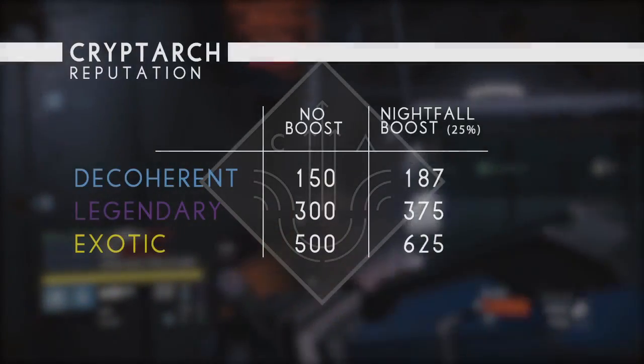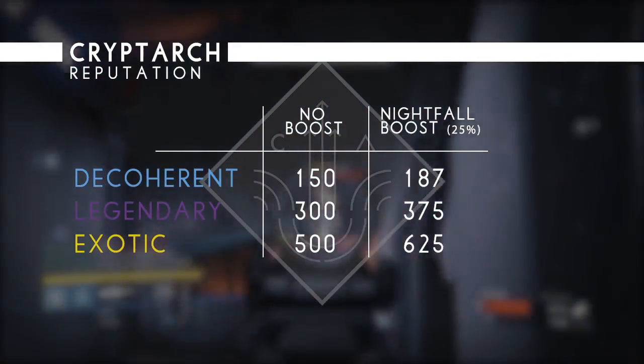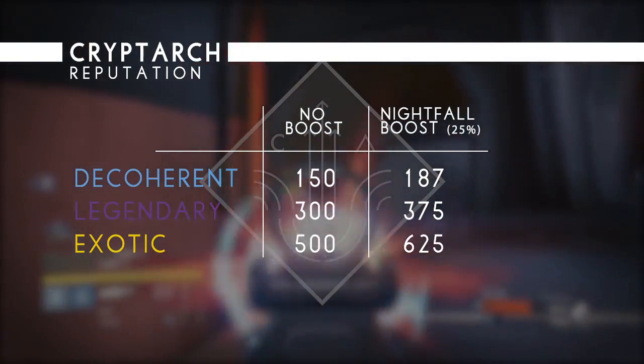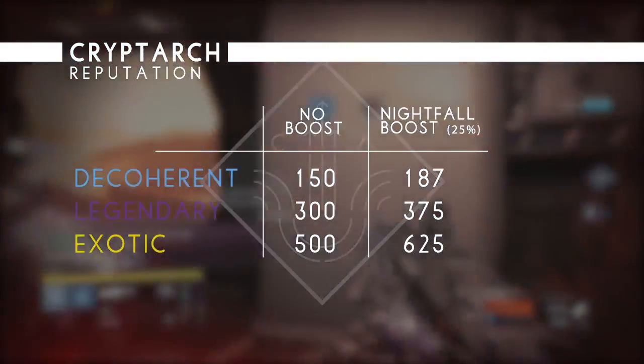The Nightfall boost even applies to the Cryptarch's reputation. Decoherent Engrams give 150 Cryptarch rep — with the boost that's 187. Legendary Engrams give 300 rep — with the boost that's 375. And Exotic Engrams give 500 rep — with the boost that's 625.